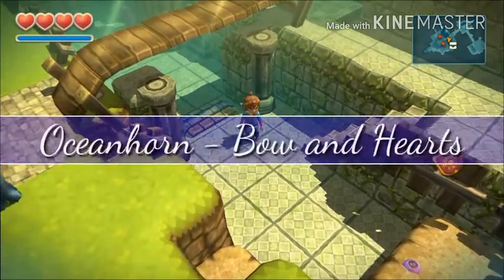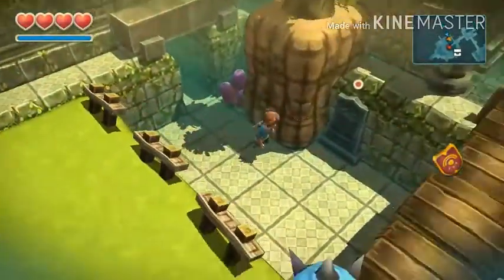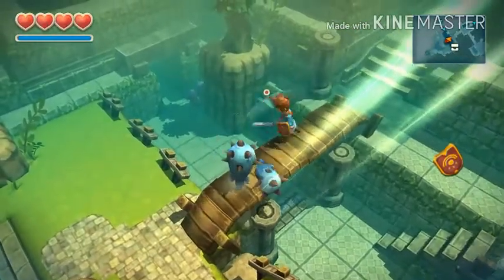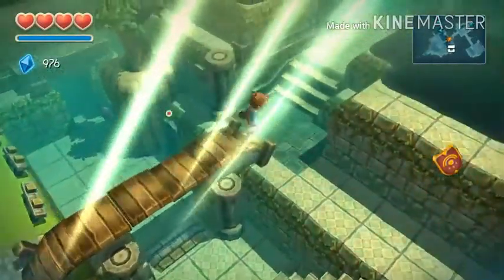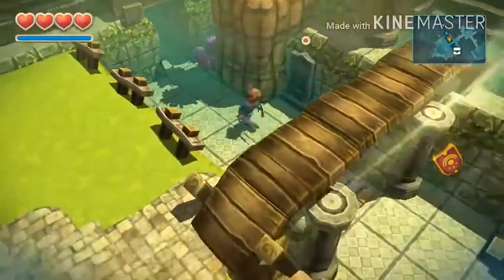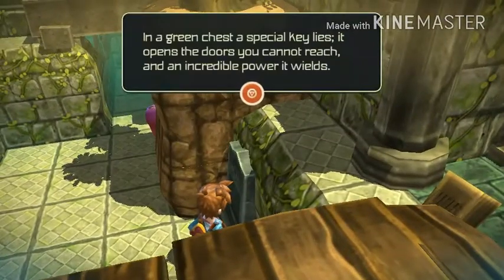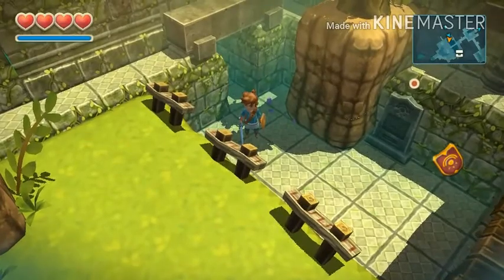Hello viewers, this is Blue Venom and welcome to another Ocean Horn gameplay. Today we are starting off at this shrine — I think this is the outside of the shrine. Apparently when I saved the last game and re-entered the app, it returned me to the front and this door is closed, so I had to do everything again. In a green chest, a special key lies — it opens the door you cannot reach with incredible power.